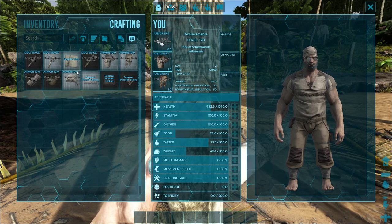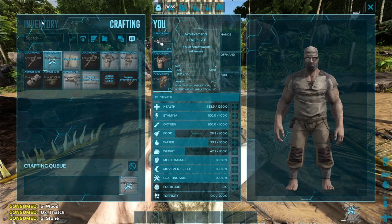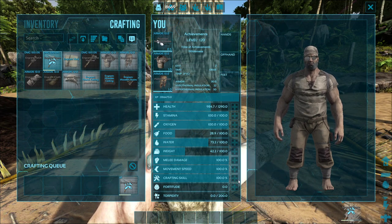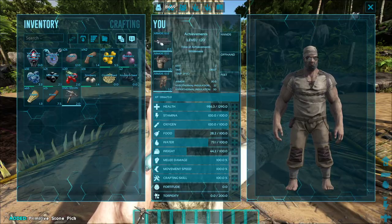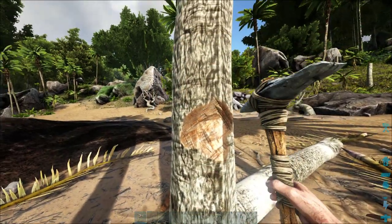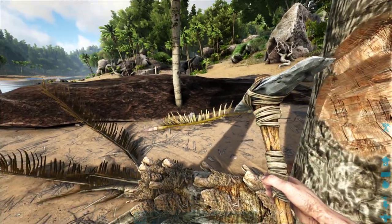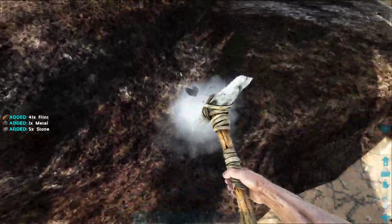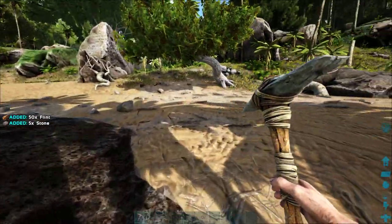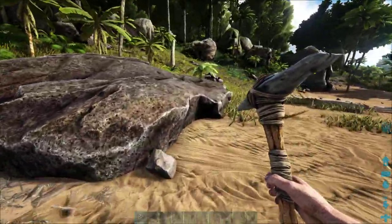I'm going to hit V, which will open my crafting, and let's make a pick. You can upgrade your crafting skill if you want, which will also increase the crafting speed of everything you make. Now we can get thatch a lot better with the stone pick — you get thatch and you can also get flint from rocks. Also, you need a pick to get metal, but you'd rather have a metal pick before you go hitting metal nodes with a stone pick.